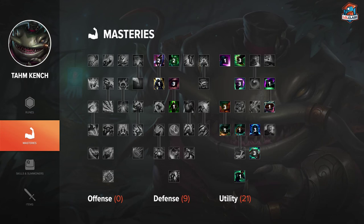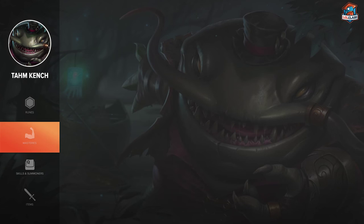Masteries for Tahm Kench are pretty simple. Like any support nowadays, you just go 0-9-21. Can't go wrong with that. One thing to keep in mind is that Swiftness in the defense tree actually helps out Tahm Kench quite a bit, as Devour reduces your speed quite a bit. Using Swiftness, you can actually avoid a lot of slows that you'd often get hit by.